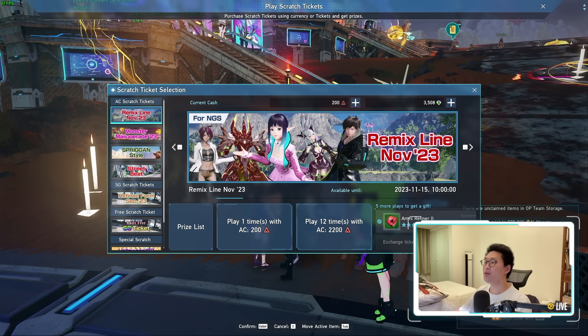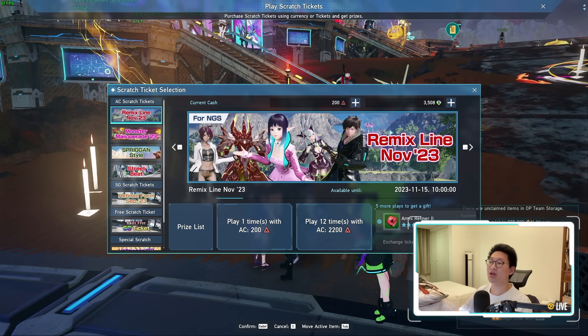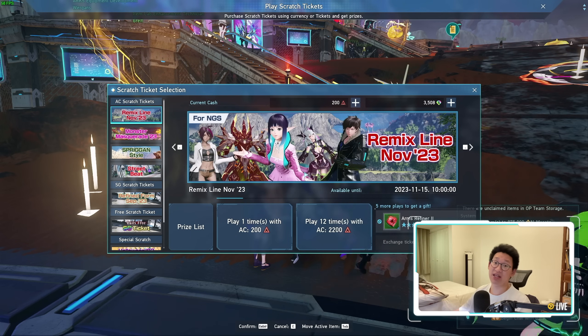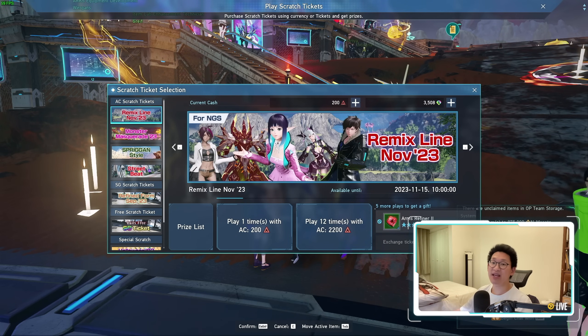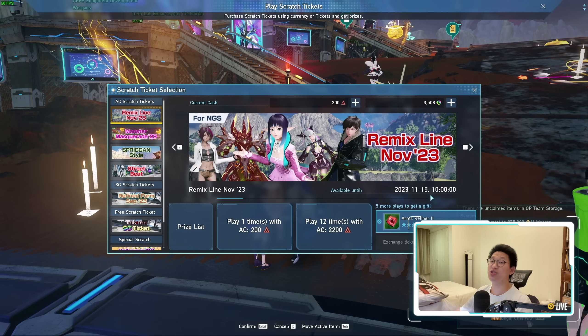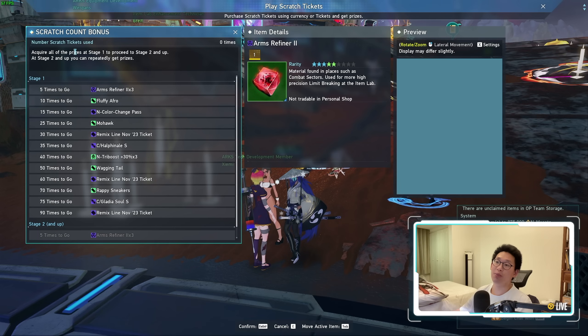With all that out of the way, the next thing I want to talk about is the Remix Line. If you remember from two videos ago, I did not recommend people to scratch on this because all of these outfits were actually available in an SG scratch, and this is an AC scratch — so it does require you to spend real money. However, what Sega did to encourage spending was adding scratch count bonuses.